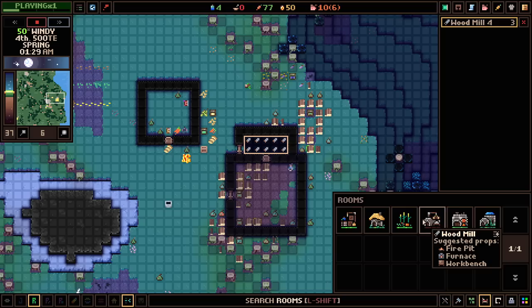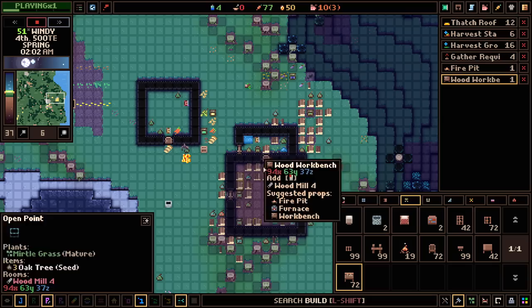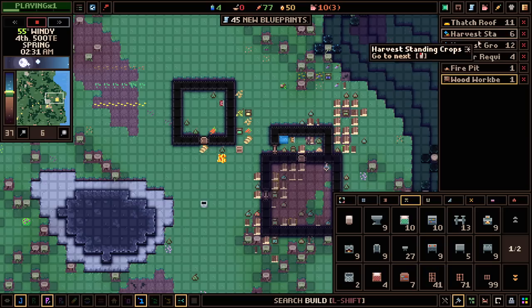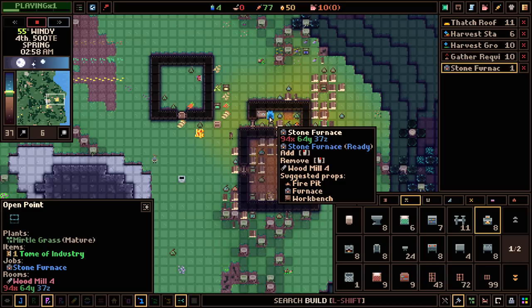Now we need to designate some rooms. I want this to be the wood mill. Every room you designate tells you what it needs — this needs a fire pit, a furnace, and a workbench to function properly. Let's find those in the prop menu: fire pit goes there, workbench there. I don't think we have the furnace unlocked yet — we need stonework for that. We'll spend some industry tomes to move that along, and now we can place the furnace.